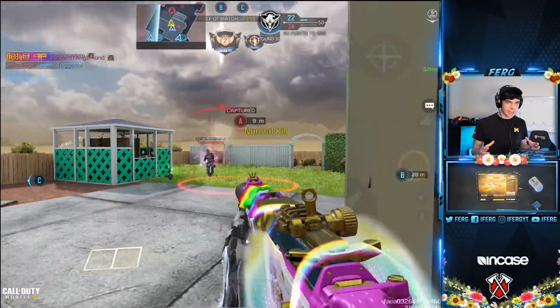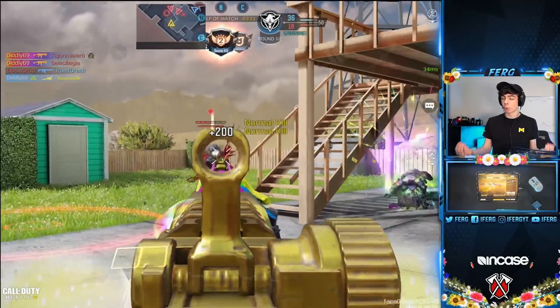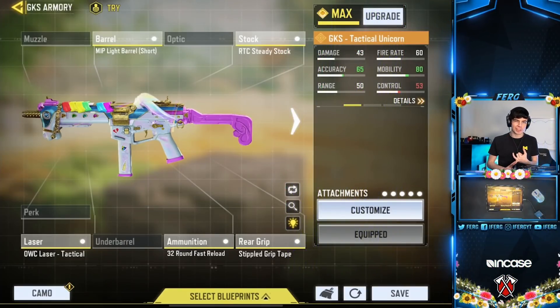And lastly, the Stippled Grip Tape for increased sprint-to-fire speed and better ADS speed. However, if your main objective isn't to get nukes and you just want to use the gun purposefully to get wins during matches, use this loadout: swap out that Monolithic Suppressor and jam in a 32-round fast reload magazine.